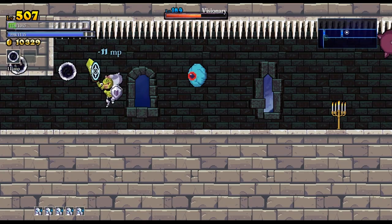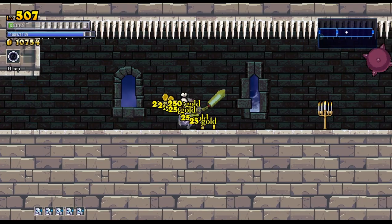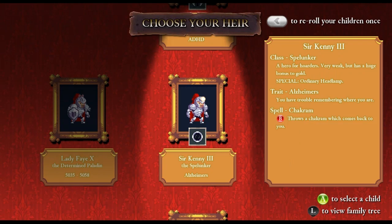Everything is shooting like it's level three projectiles, which is just so annoying. I can't dodge anything like that — it fills up the whole room. And into the spike ball we go. All right, Lady Fae X, aka Lady Fae the Tenth. What do we want to do next?